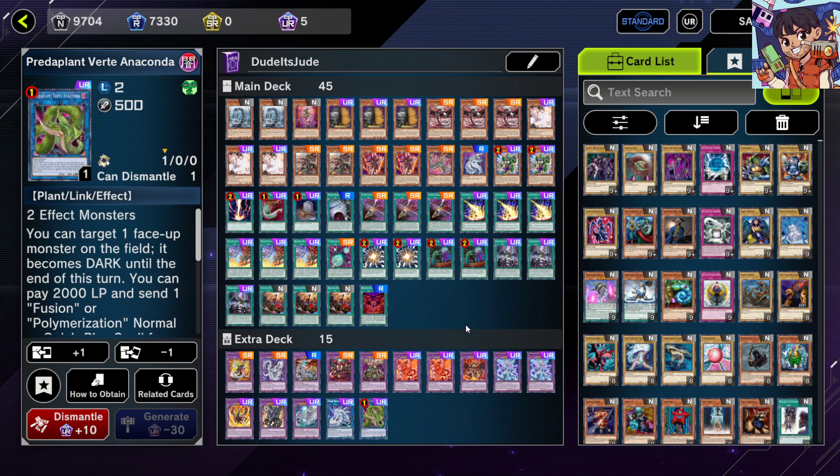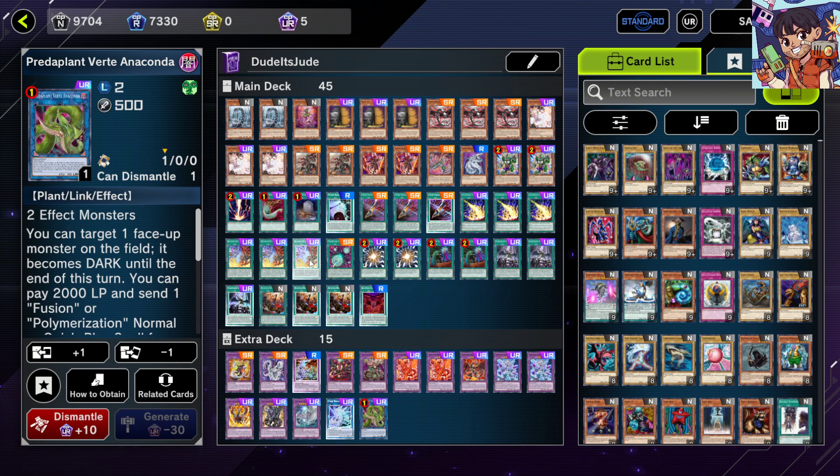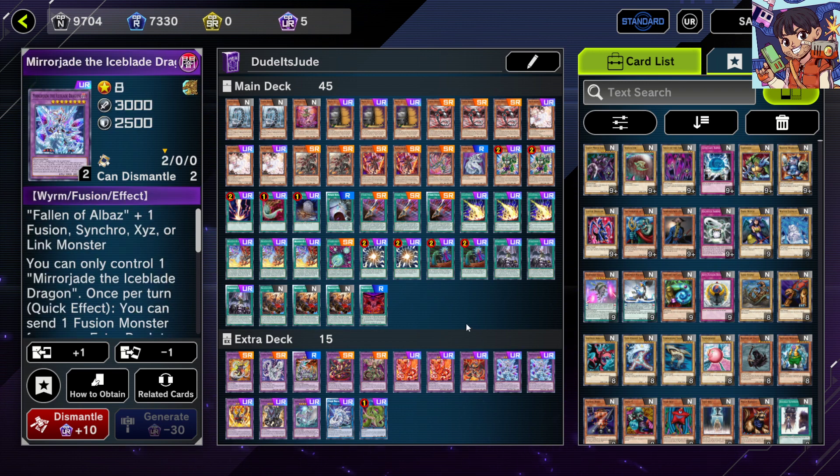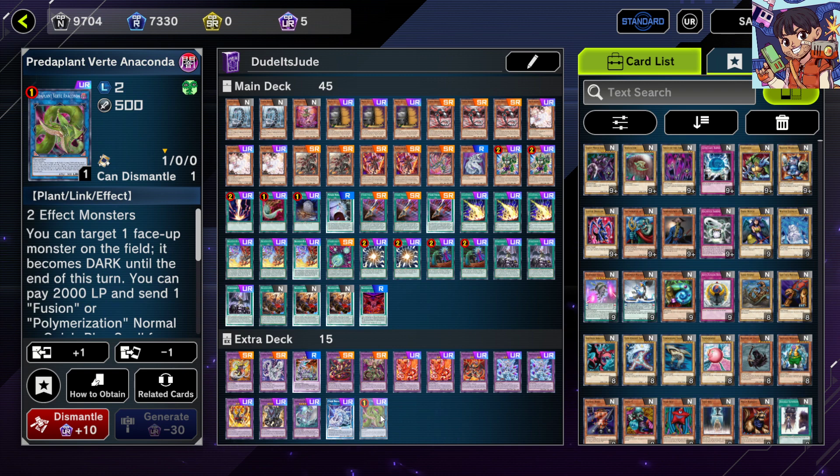Predaplant Verte Anaconda — on pure Cyber Dragon, Verte was part of your main combo to go into Rampage. Here, it's more of an emergency option. If my Branded lines or Cyber Dragon fusion lines get negated, I go into Verte, copy Branded Fusion, and go into Mirrorjade since you can't summon anything else after Verte's effect. It's no longer the game-winning card it once was on pure Cyber Dragon, but it's really handy to have in a pinch.